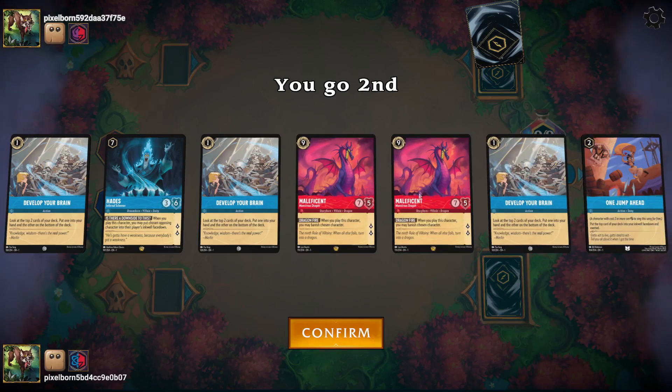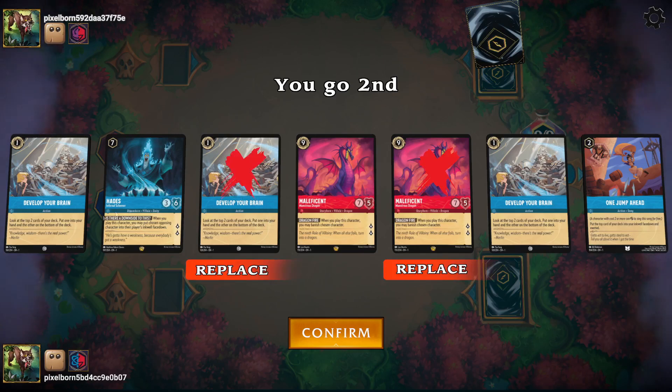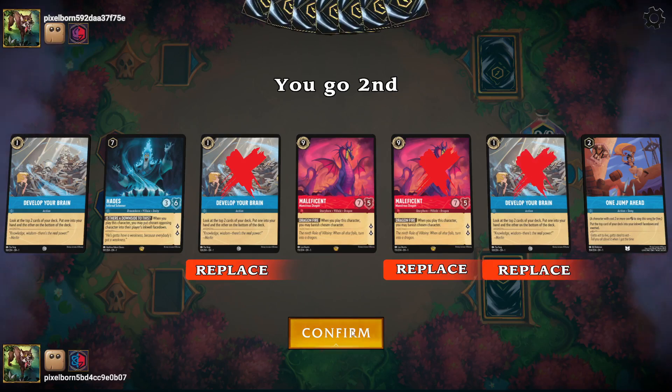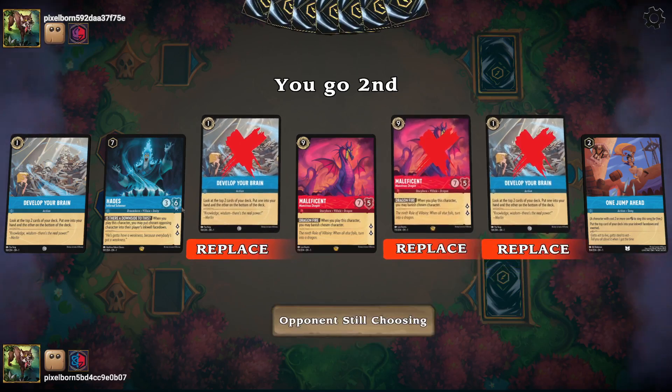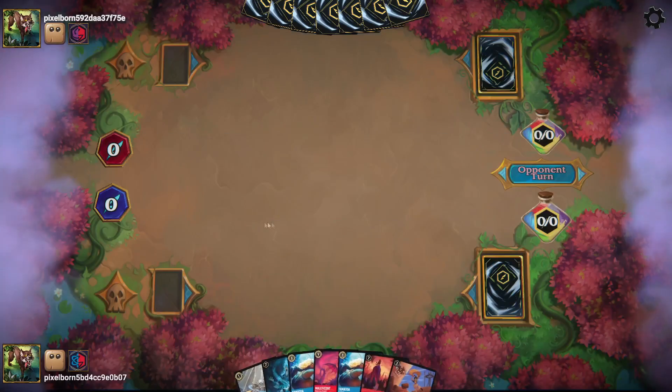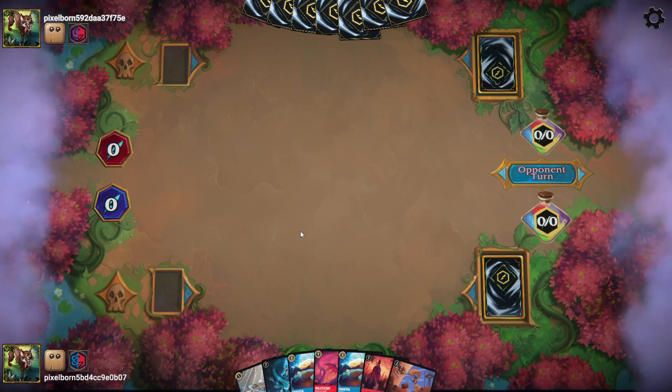Looking at this hand, I'm going to keep one Maleficent for ink and one Develop Your Brain to play on turn one. Since we have One Jump Ahead, I'll get rid of the other Develop Your Brain too. I should have also gotten rid of the Hades — that was just a mistake. Hopefully that mistake doesn't punish me.